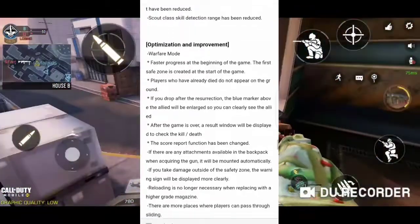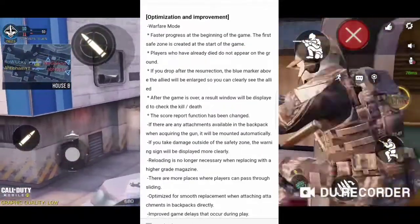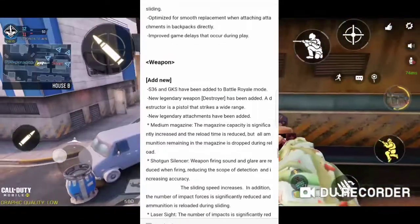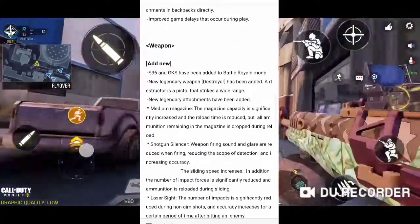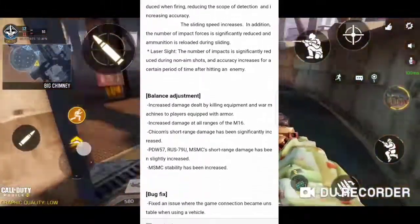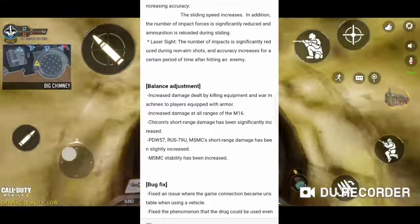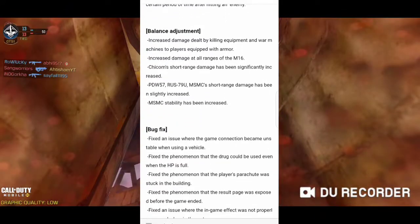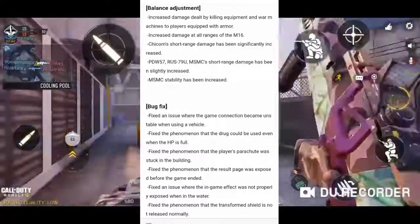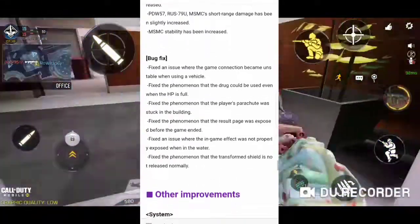For Warfare mode, progression is now faster at the beginning with the first challenge created at the start of the game, which is good because warfare mode was very slow at the start. Weapons HVK-30 and GKS have been added to battery. We did not get Man of War, which is unfortunate. Legendary attachments include magazine, shotgun silencer, etc. War Machine damage has been increased. MSMC damage has also been increased — so overall buffs and some balance tweaks.